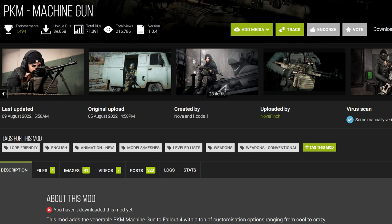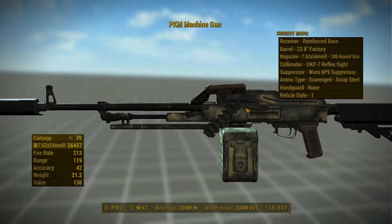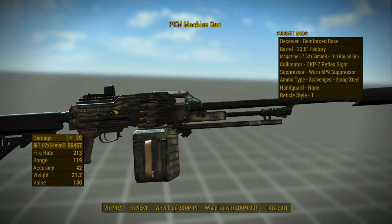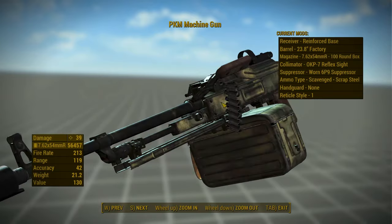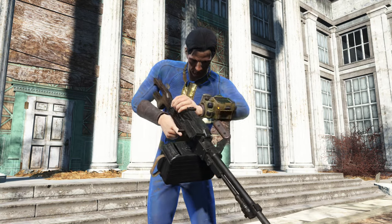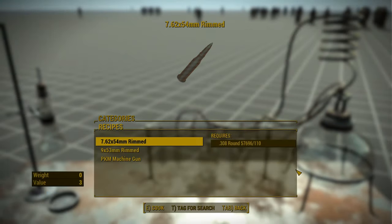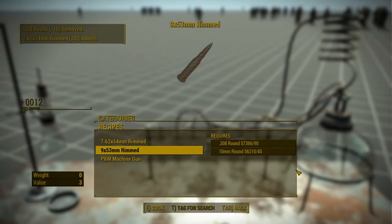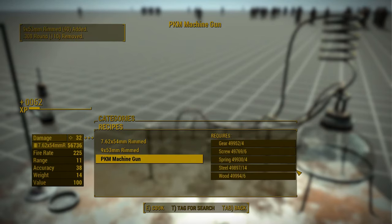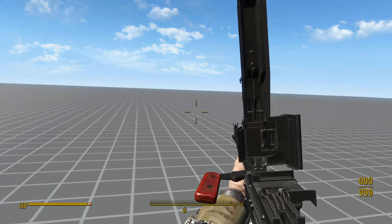Fifth, we have the PKM Machine Gun. This mod requires a framework called Extended Weapon Systems, which is supposed to be similar to Tactical Reload — as far as I know, this is the only mod ever made that uses this obscure framework, though thankfully there's a patch to remove the requirement. There are 2K and 4K texture versions. There are no pre-placed spawns or unique variants of the PKM, but it's been injected into the leveled lists of raiders, gunners, and vendors starting at level 15. You can also craft the PKM and its new ammo types at a chem lab.